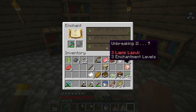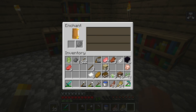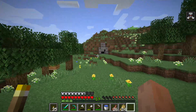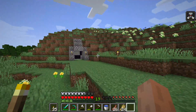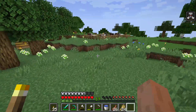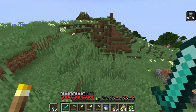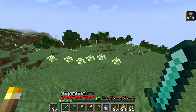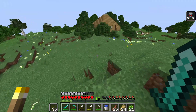The enchant table is now at level 14 — I'm getting Unbreaking 2. If I can get Unbreaking 3 I'm going to do it. On level 19 it depends. I might make a mob farm next episode or go to the nether — I'll think about it. I don't see any more donkeys or horses up here sadly.